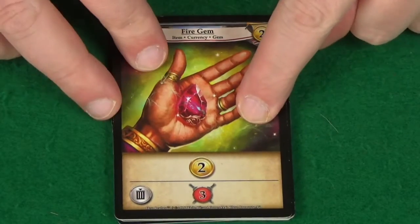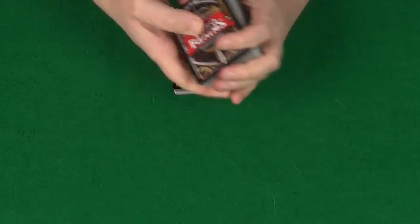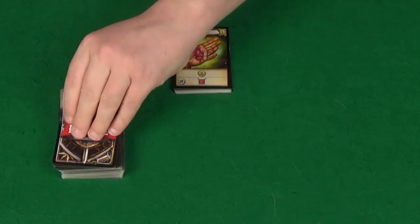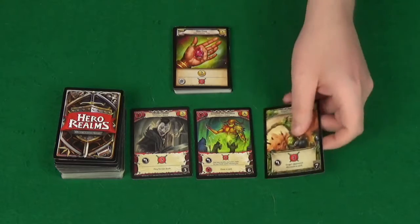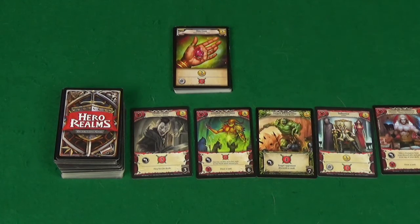Then take all the fire gem cards and set them in the middle of the table in a stack. The remaining cards you will shuffle and place as a draw pile for your market. You then reveal five cards as your market and you are ready to play.